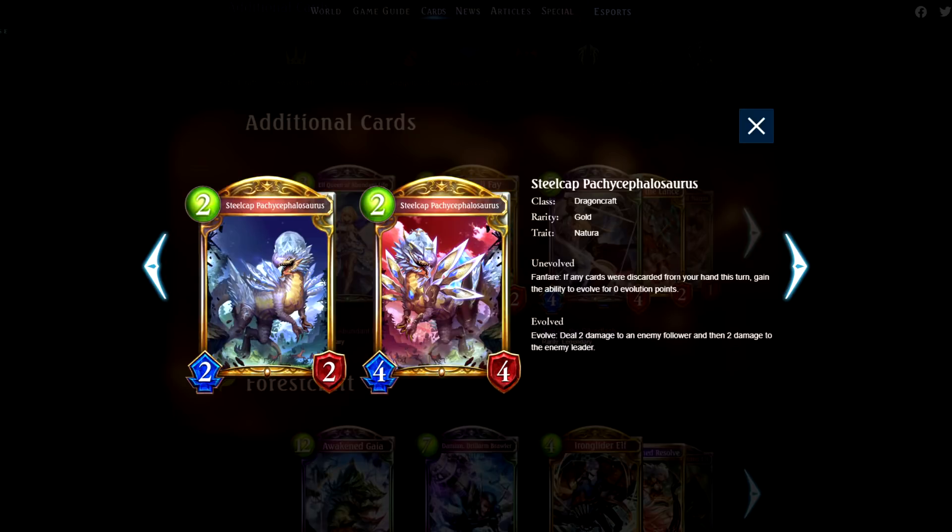Steel Cap Pachycephalosaurus. Absolutely insane card. Amazing in Evolve Dragon, being able to evolve for zero. And even outside of Evolve Dragon, just this evolve effect alone is fantastic by itself — you don't necessarily need to evolve it for free. Dealing two damage to an enemy follower and to the enemy leader with full stats, and it's a 2-2-2. Fantastic.